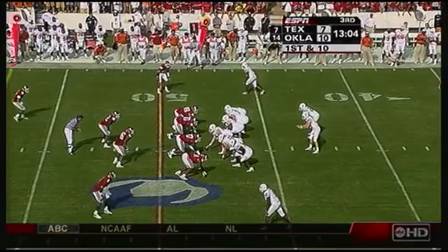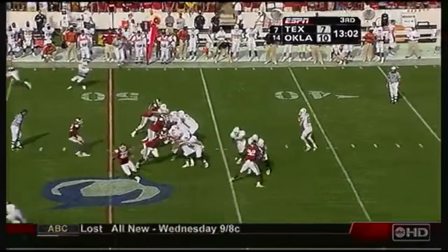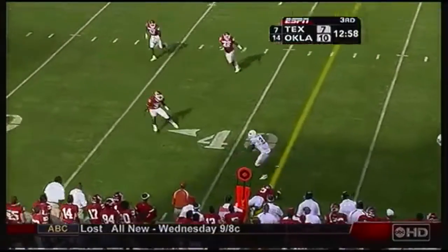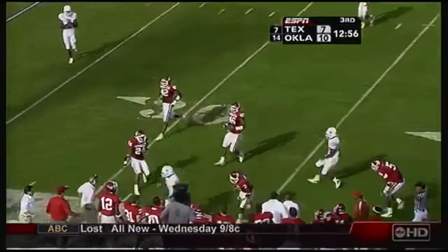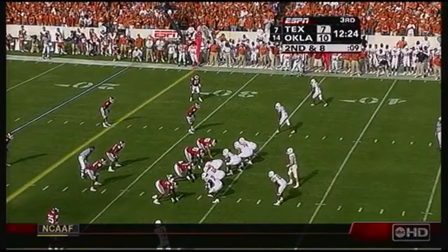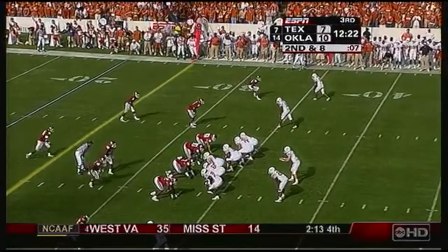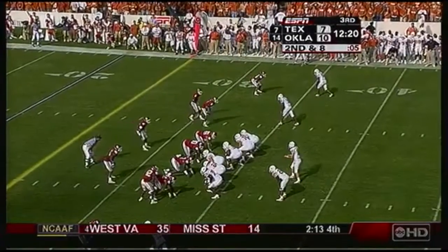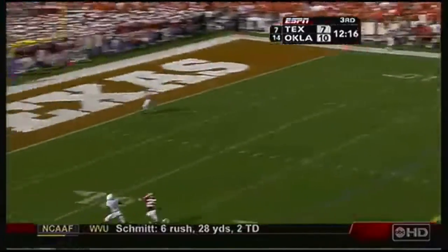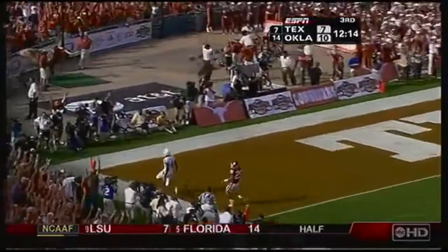With Colt McCoy in the Longhorn backfield, they fake it to him. McCoy deep out — dangerous pass, but it's caught by Pittman. Pittman's out of bounds at the 35 yard line. Oklahoma looking like they're going to bring everybody — blitz, the fade to Swede, he got separation — touchdown Texas!